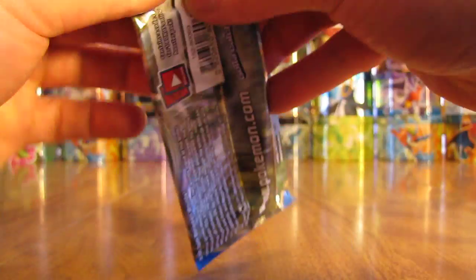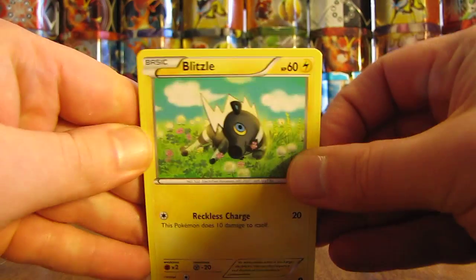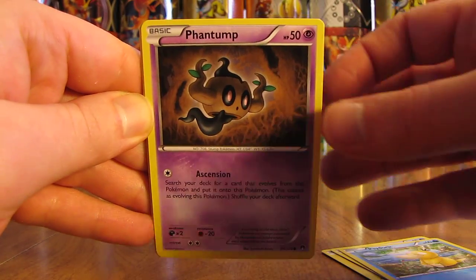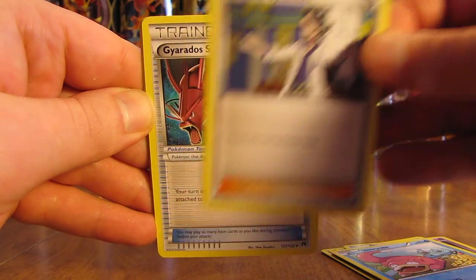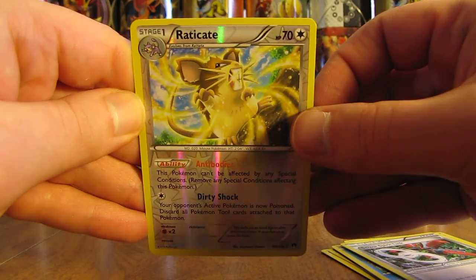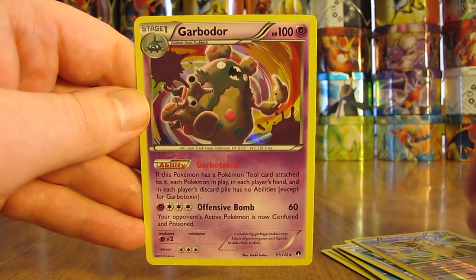You'd really want to pull an EX Full Art or Mega EX Full Art — there's also one Full Art Trainer in this set. Pack starts with Blitzel, Shellder, Psyduck, Phantump, Slowpoke, Professor Sycamore, Gyarados Spirit Link, Scizor Spirit Link, and an Eradicate — also the first rare reverse holo of the box. The final rare is a Garbodor Holo.